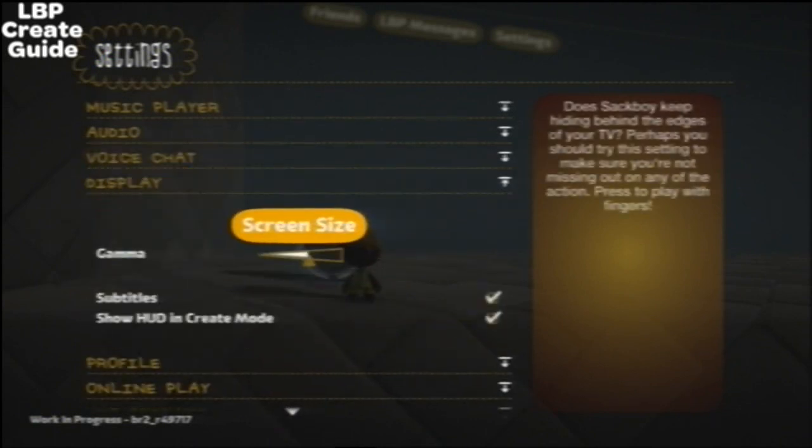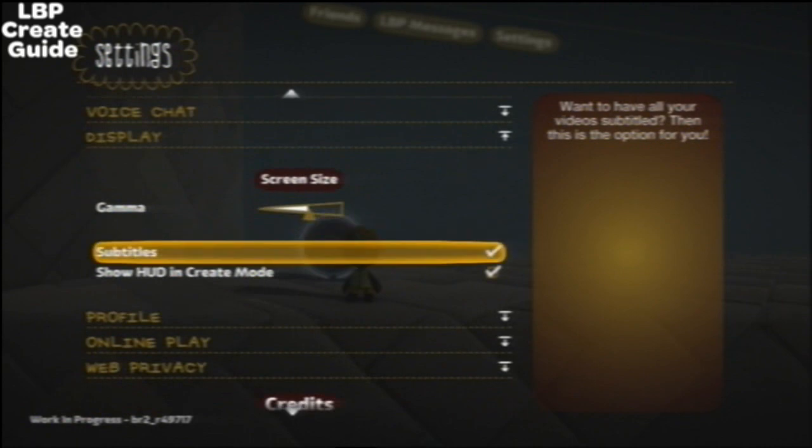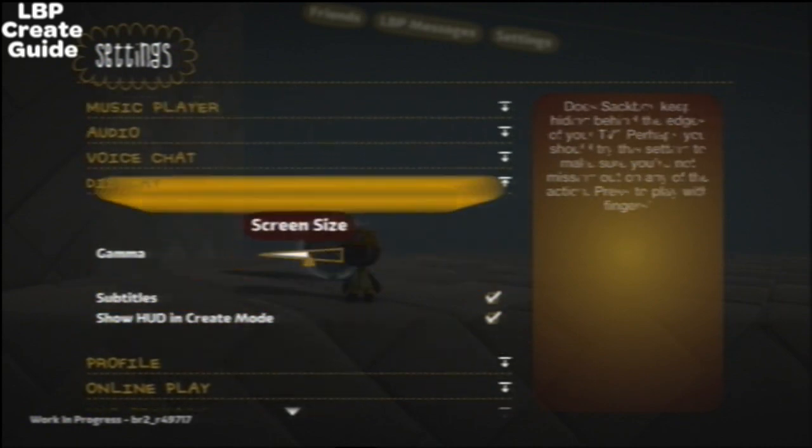Display: you can change the screen size. You've got the gamma level, subtitles, and show HUD in create mode.